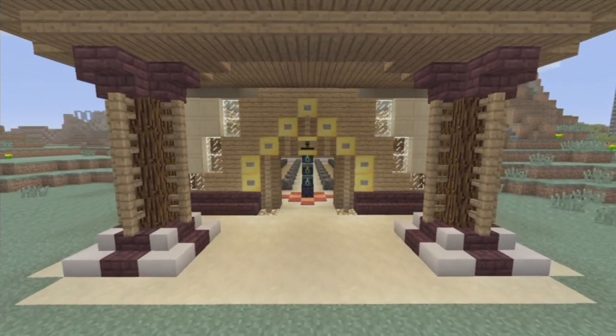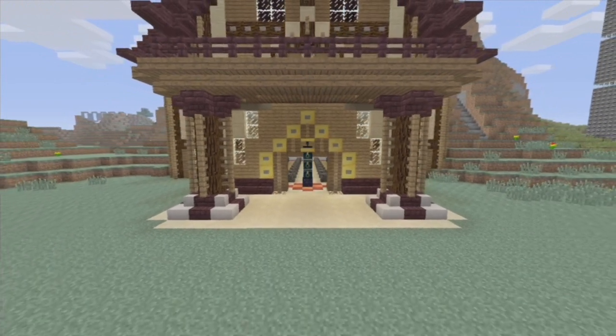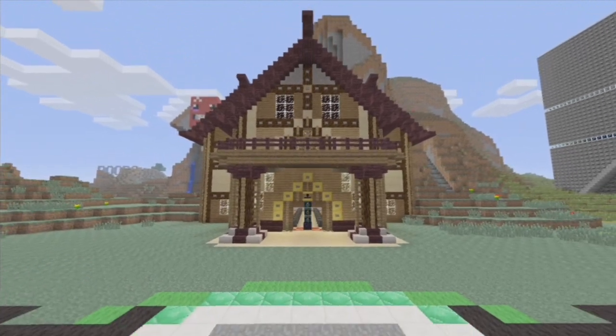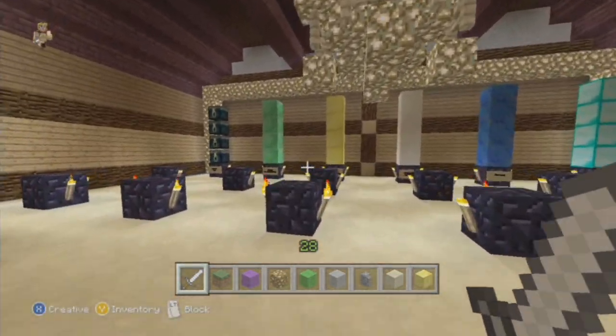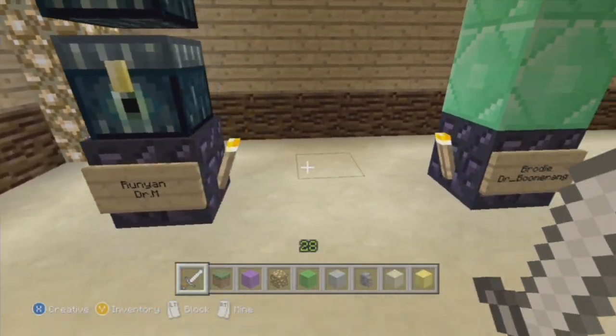You essentially compete in various let's plays, à la Achievement Hunter tradition, and you pick a tower color of your own based off a certain block material. Whatever mini game you win, your block material will be erected on the tower for that game's pedestal.